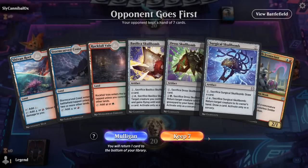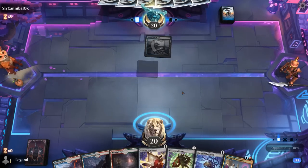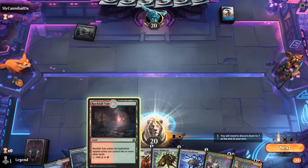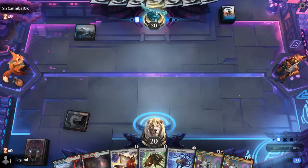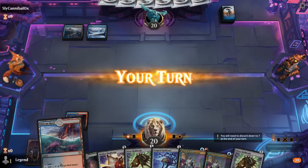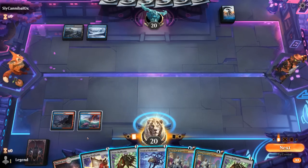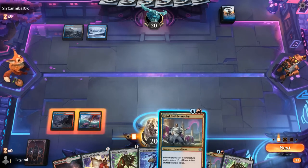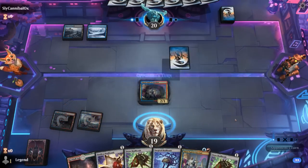Okay, we're on the draw. Hand seems keepable. Probably hang on to the Skull Bomb until after we play Iconoclast. I don't need green mana until turn three so I'm just going to play a Coast tapped. A backup Iconoclast could be useful. The opponent appears to be on a more controlling deck — not sure what to play around here, whether it's counterspells or spot removal.